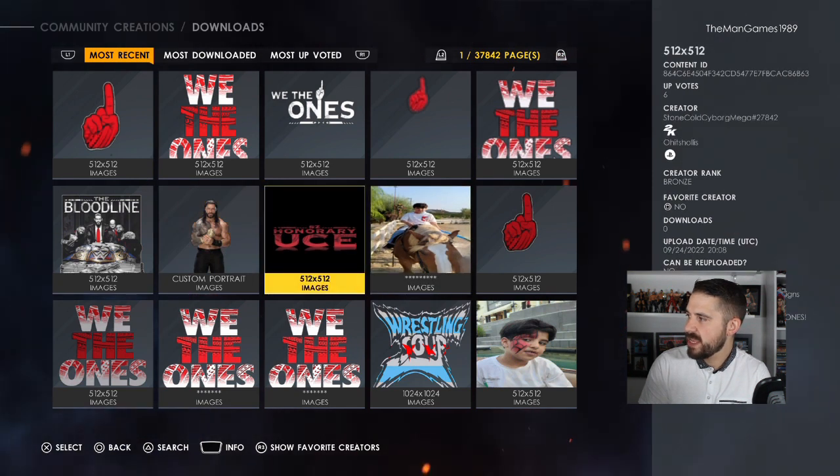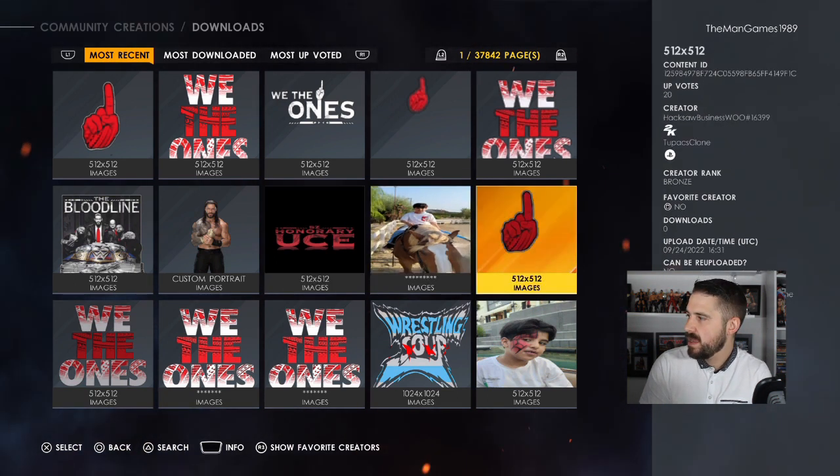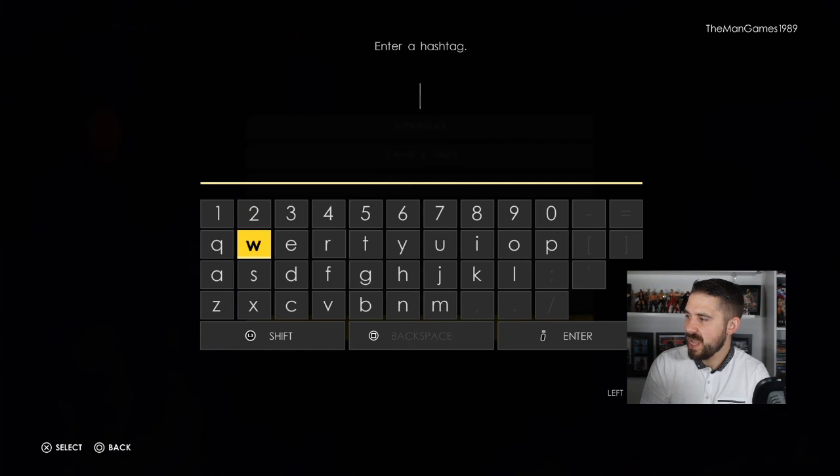The Honorary Oos image is from Stone Cold Cyborg Mega, hashtag 27842. The hand one is from Hacksaw Business Woo, hashtag 16399. And the 'We The Ones' is from Dr Libra AU, hashtag 10241.